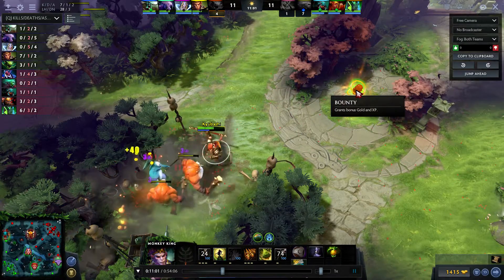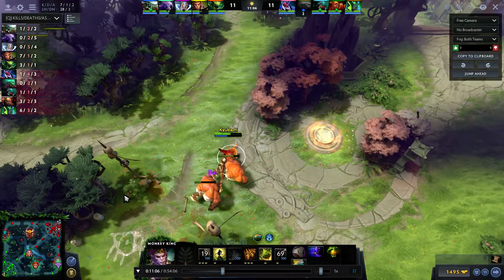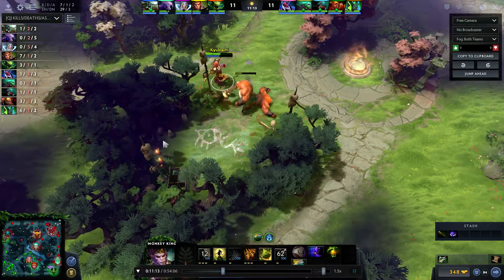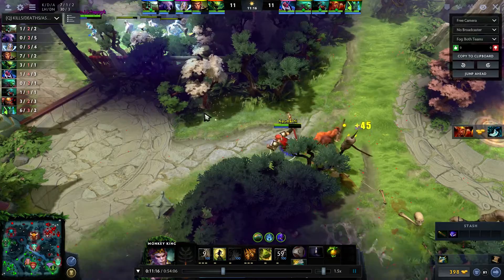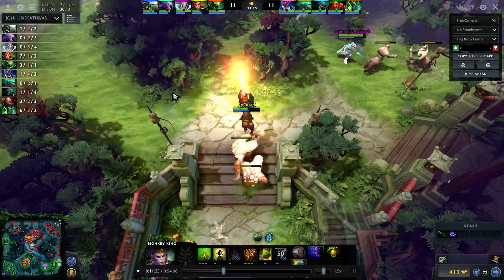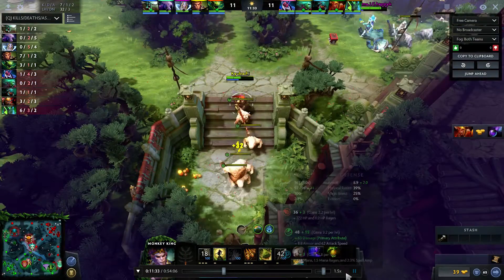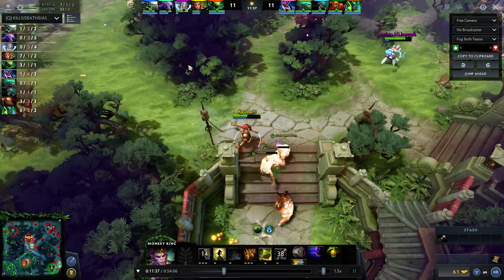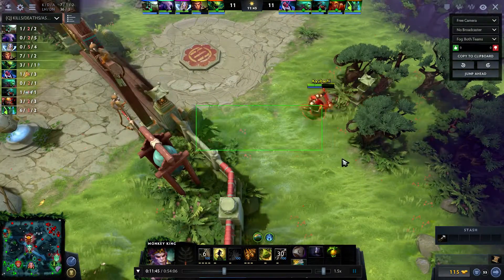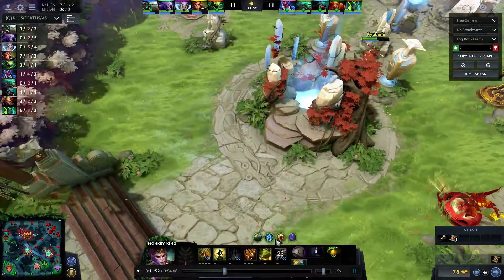He has a toolkit to play around all bad matchups — even if they pick Timber, even if they pick Batrider. I just feel this hero has so much to offer. The common build right now is simply Echo Sabre, Skull Basher, and maybe Deso. Skull Basher is broken together with Wukong's Command — I'll show you how broken it is. I'm not saying it's not good; it's strong. It's what most people go on Monkey King.